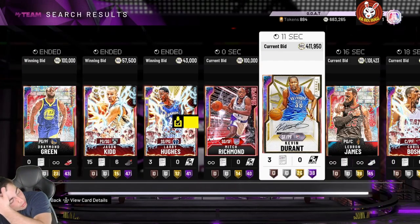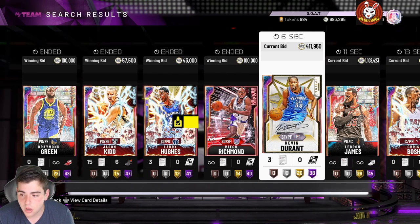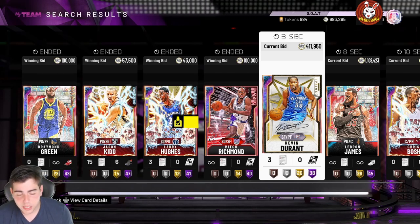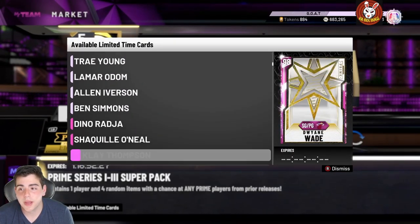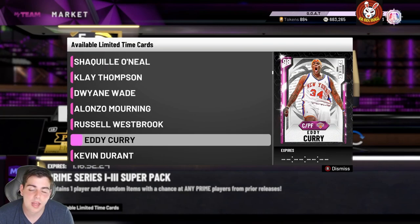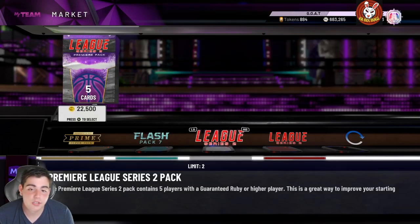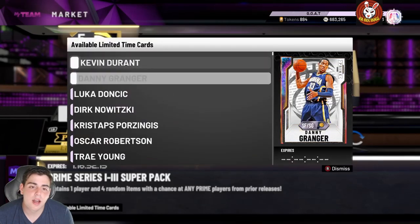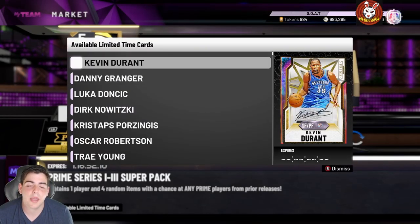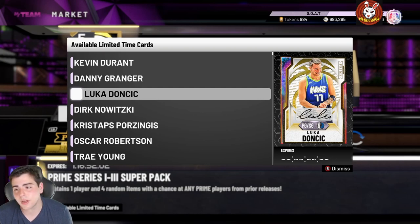Let's go over the market. Today is Tuesday, tomorrow is Wednesday. They have super packs out, and they're probably going to drop other super packs or prime content — which is obviously going to happen. I expect prime content to drop tomorrow, which is actually today since this video is pre-recorded. With prime content coming, I think it's going to drive up Doncic and Durant prices depending on who the player is.